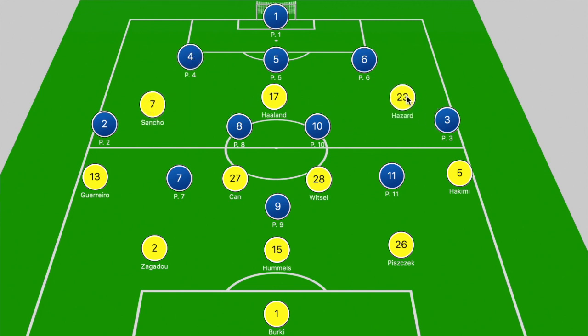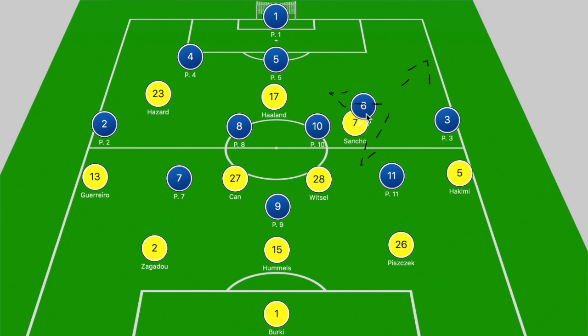Sancho can play on the right, and we do see him interchanging positions to try and get an advantage over the opposition's fullback or wingback. But for the most part, we have Sancho on the left, and he looks to adopt space in between the left wingback and the left centre-back. Sancho is often man-marked across the pitch by that centre-back, so when he drops off deeper, he is closed down tightly. What Sancho ends up doing is drifting laterally across the pitch, looking to get the ball between the two centre-backs.